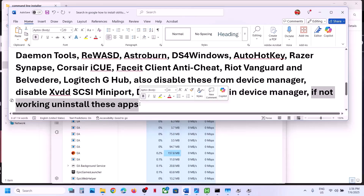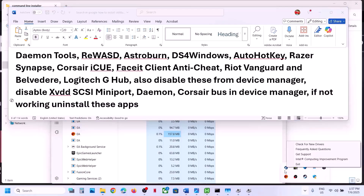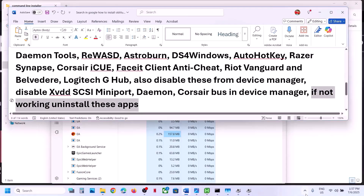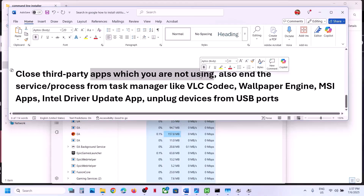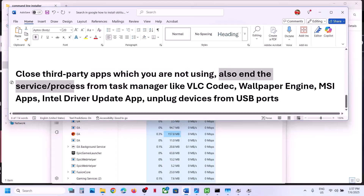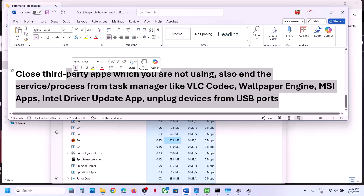Also make sure no other third-party applications are running — close everything you are not using. End any extra services or processes from Task Manager. If you have VLC codec, Wallpaper Engine, MSI apps, or Intel Driver Update running, close those as well. Also unplug all external devices that you are not currently using, and then try launching the game.